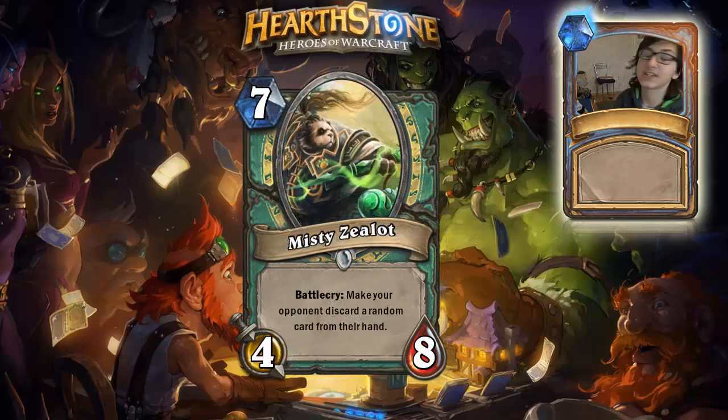Next card is the Misty Zealot, our second-highest mana cost minion. It's a common with 4 attack and 8 health, and its battlecry makes your opponent discard a random card from their hand. Basically it's an anti-hand tool with really good stats. In arena this would be a great card — 8 health is solid, and you can potentially discard a crucial card like a Pyroblast when your opponent is a mage and you're on low health.